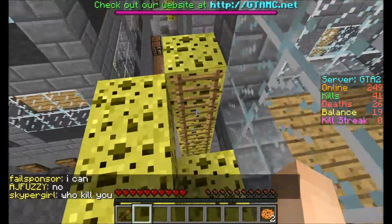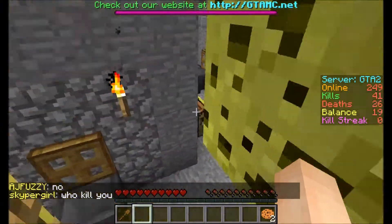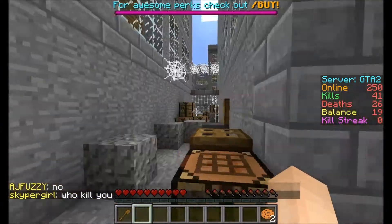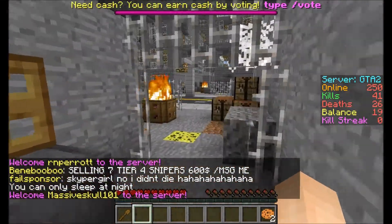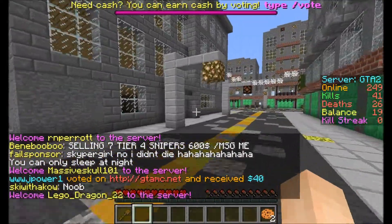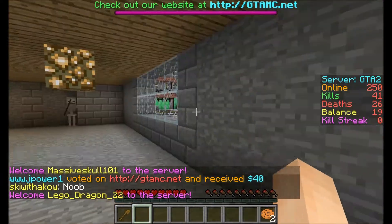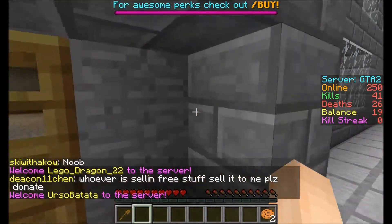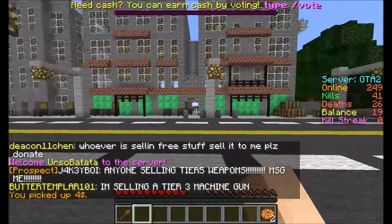It needs to stop spawning me on top of buildings. It spawned me on top of one but I just parkoured down. Now I'm in the middle of an ocean — there's a bed here. I have no weapons though. Can you find items? Yeah, there's chests spawned everywhere. I found a tier 5 shotgun in a chest before.